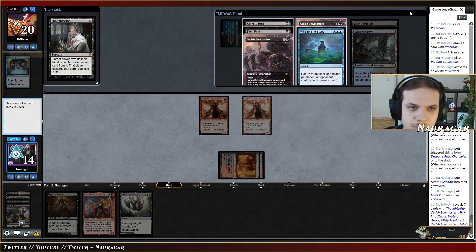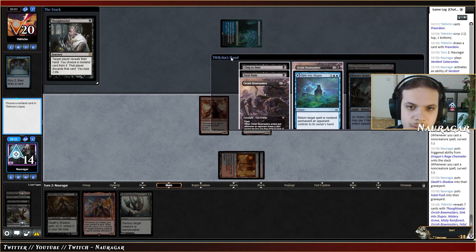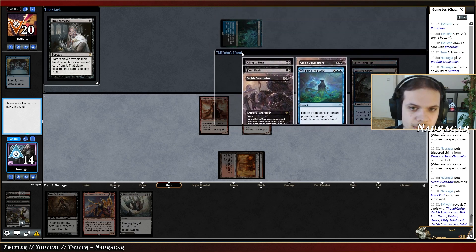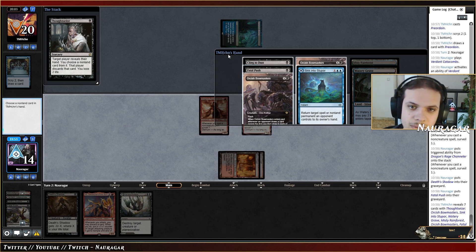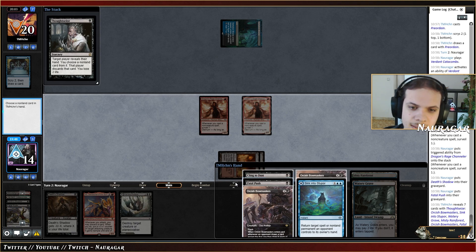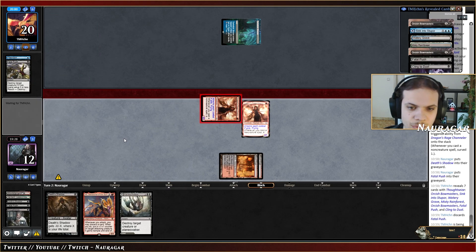Push is a great card. We want delirium now. Orcish Bowmasters not that scary, Push is annoying. Cling to Dust is annoying as well. If I take the Push they cannot really go for Orcish Bowmasters — their next turn is going to be really bad. They're going to go Cling, we need another turn to survive the Cling. I don't really want to lose my DRCs. I'll take that one and draw a Bauble.